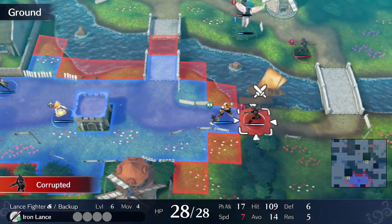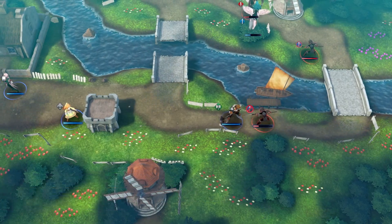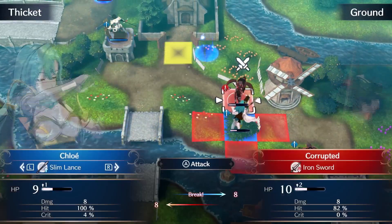That particular Chain Guard is actually necessary. The reason we need it is so that Selene can stay at full health, because Fram cannot heal too much — she heals about 12 HP.